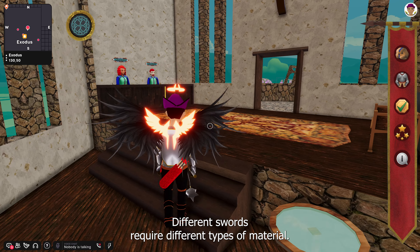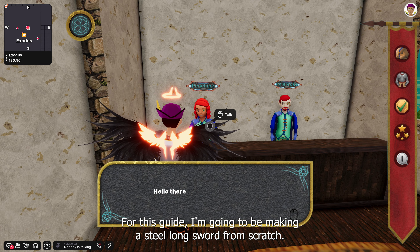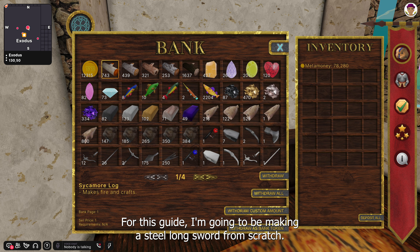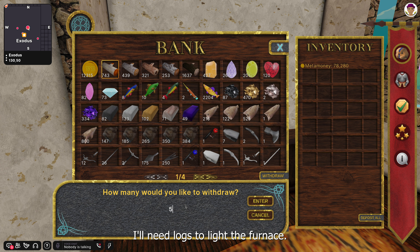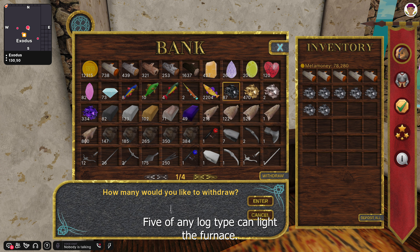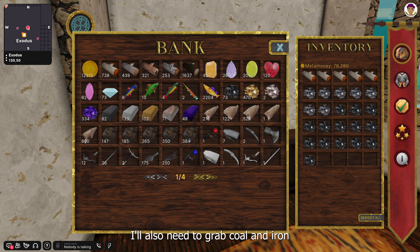Different swords require different types of material. For this guide, I'm going to be making a steel longsword from scratch. I'll need logs to light the furnace — I'm going to use five sycamore logs. Five of any log type can light the furnace. I'll also need to grab coal and iron ore to smelt steel bars.